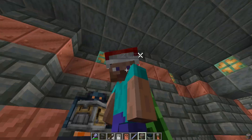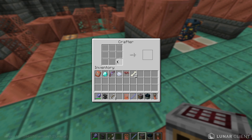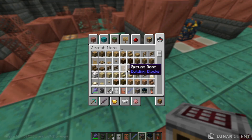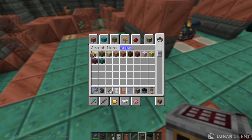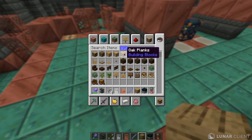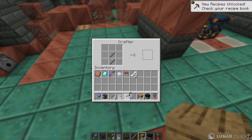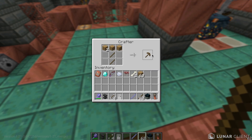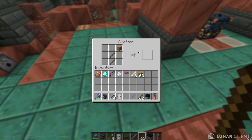You get random stuff from the crafter too. It looks like a crafting table. Let me just craft a pickaxe with it — I'll grab some planks and sticks. Oh, you can craft with it — but I can't pick it up? It's not possible to take the output?